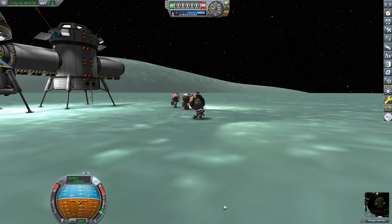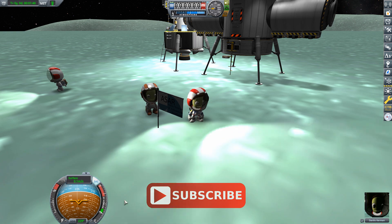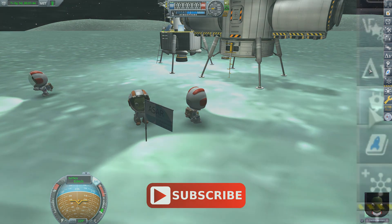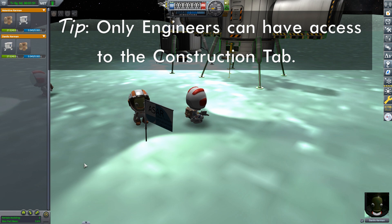Now that we've completed all the science we have to collect here in the Great Flats, we need to get ourselves to a neighboring biome. For that we're going to build ourselves a rover. We're on our engineer Danilo, and we're going to go over to the right and click onto the construction tab, which looks like a little hook. That opens up our construction window.